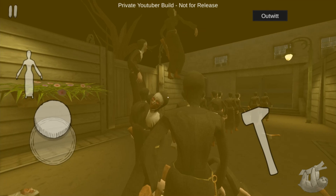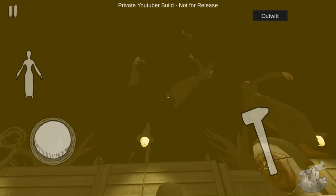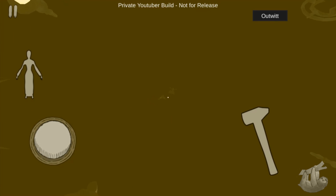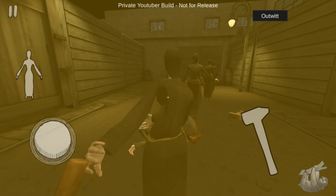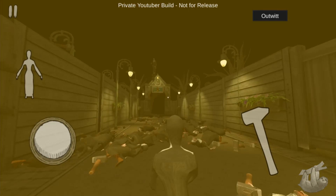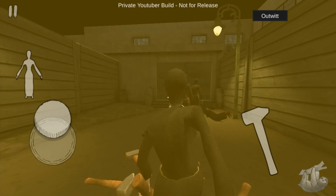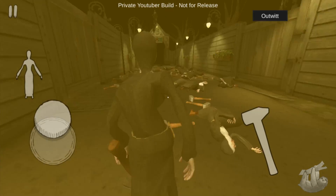Look how high they go. Oh my god. This is the best idea I've ever had. Splat! I can't wait for you guys to be able to use this mod for yourselves. This is insane. Look how high the Evil Nuns go flying after you smash them with the hammer — I feel like I'm stronger than Thor.